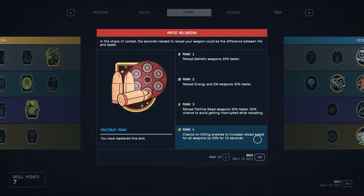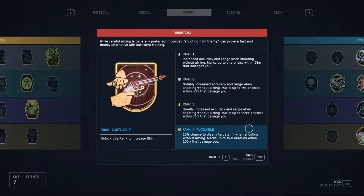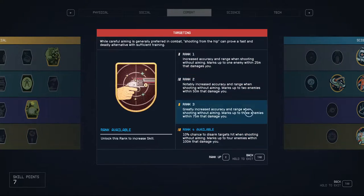Once you've got these, you can go back to the tier 3 skills to get some extra benefits like faster reloading or better accuracy when firing from the hip. These two skills are nice but definitely optional.